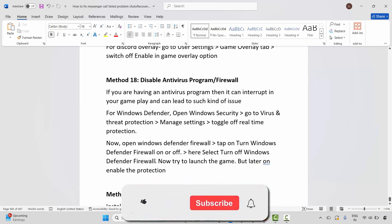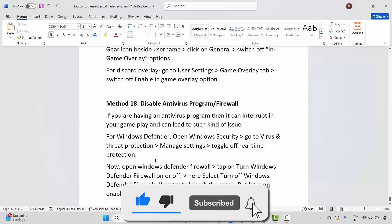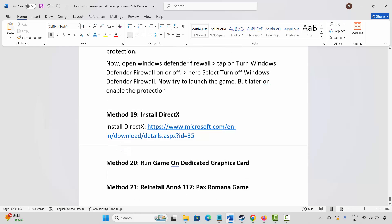So following these methods, you can easily fix crashing, not loading, lagging, freezing, black screen, or other issues on PC while playing Anno 117 Pax Romana. That's all for now in this video. Thank you.